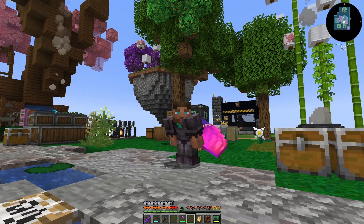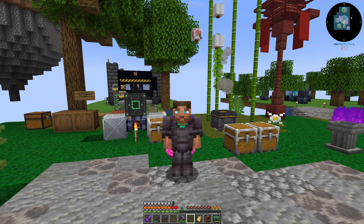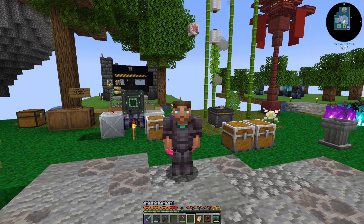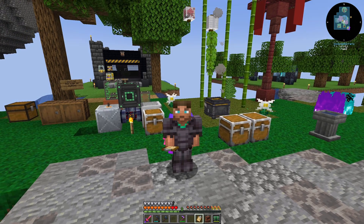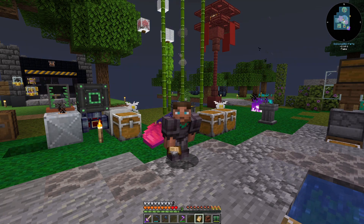Hey y'all, what's up? Big Willy here, and welcome back to episode 14 of our FTB Skies Expert Let's Play. I know I've been talking about automating a lot of things here recently, and that we were going to set up our diesel generator, and we're going to get to it. However, I've got to do something about storage. It's been driving me crazy, and I've really had the access to it since we got our lava. I'm not real sure, but we're going to get into that today. So without any further ado, let's get into it.